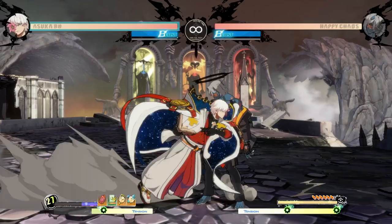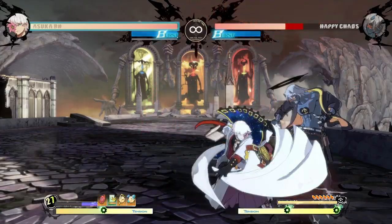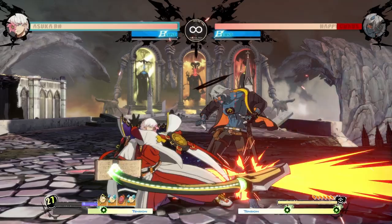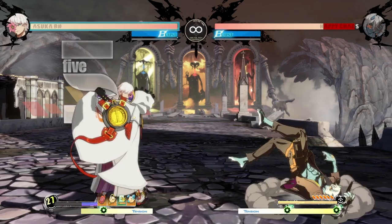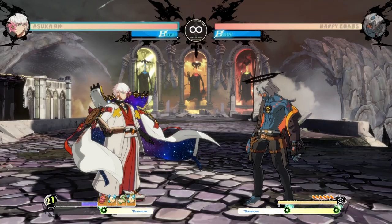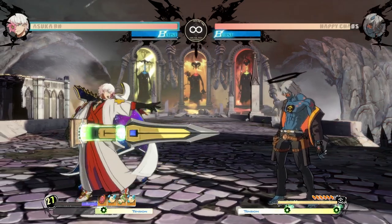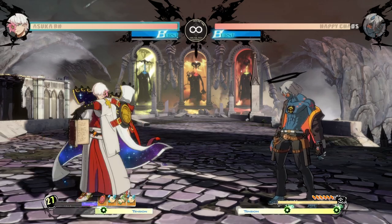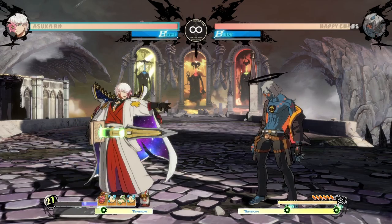Close slash being plus on block means when I'm running in and doing staggers they are kind of legit — I can go for this into 2K and I actually have plus frames, which makes staggers into 2H or 2S more legit. I wasn't expecting them to give Asuka a plus on block close slash. Far slash has Ramlethal-esque vibes but certainly not Ramlethal distance — decently fast at 11 frames but nothing stellar in terms of reach or hitboxes.